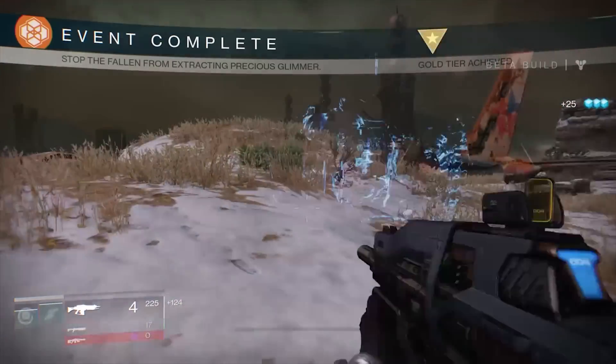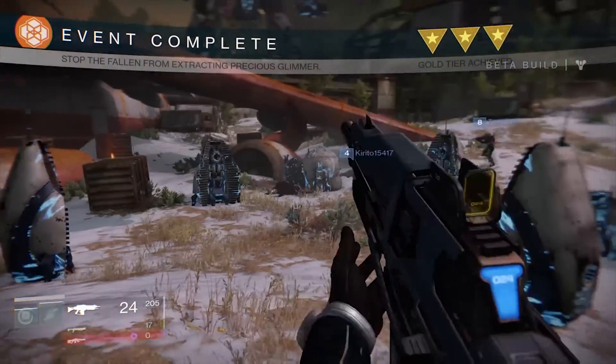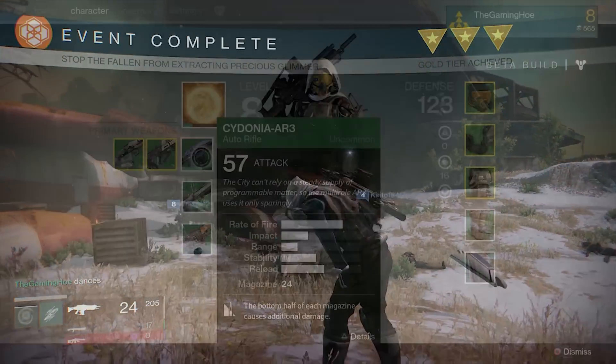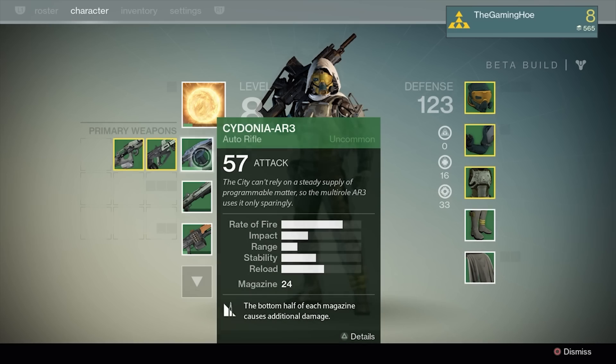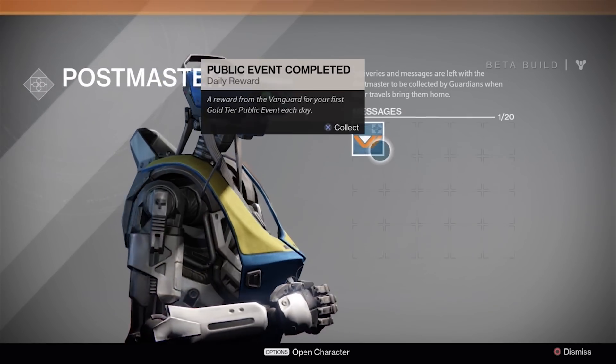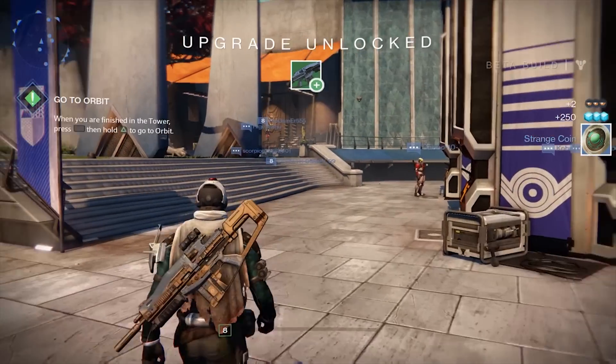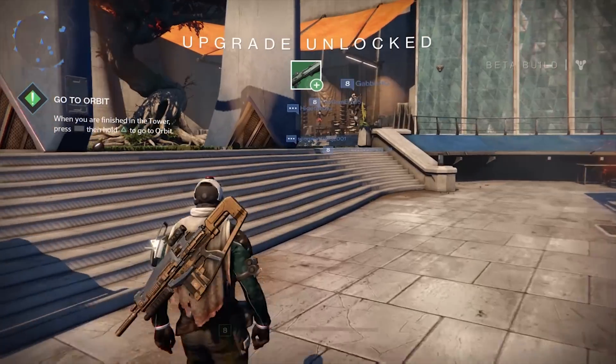When you finish the three waves in the given time, you'll be given up to three stars depending on how well you did. What not many people know is that this grants you a cool reward. Choose three green weapons that you'd like upgraded, go speak to this robot person, get your reward, and then all three equipped weapons will be upgraded.